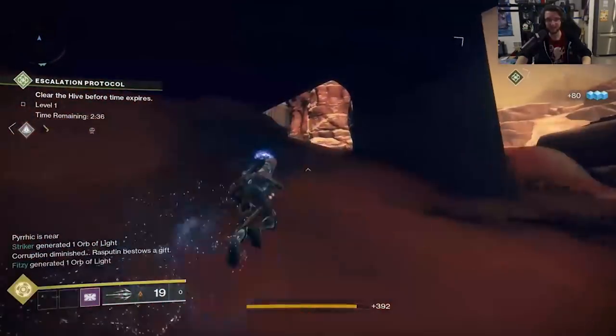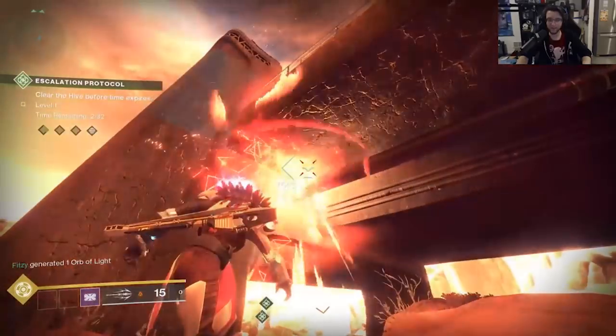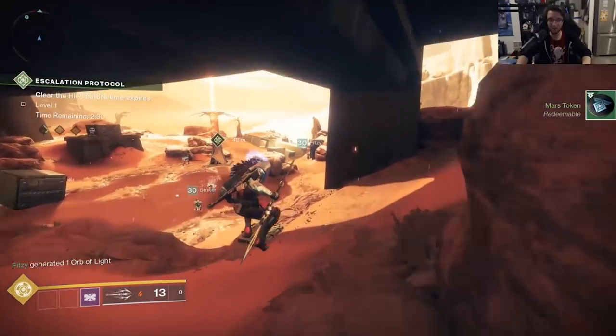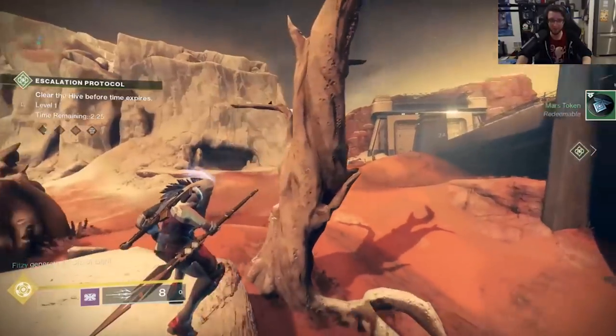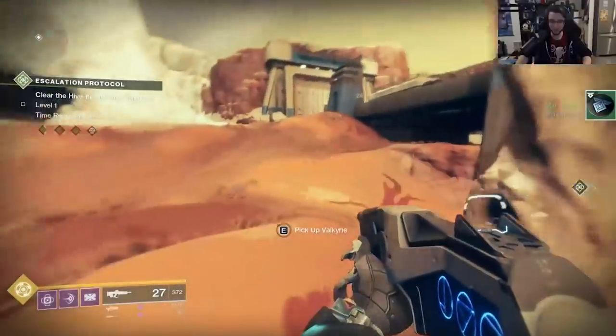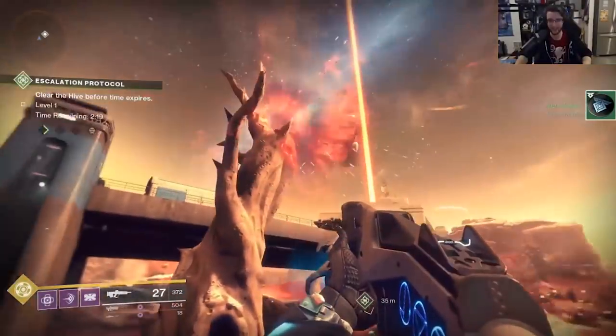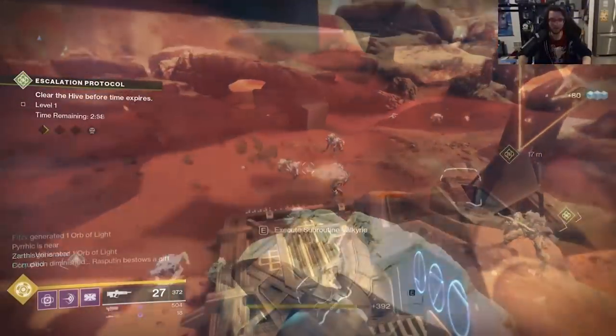In order to get a Valkyrie, you need to start Escalation Protocol and hope one spawns in, or while Escalation Protocol is going on, use an Armory key. Those Armory keys drop somewhat randomly on Mars as you open chests and do activities. You can get both of these in one Valkyrie activation, and you can drop the Valkyrie for your friends — just be aware that it's a very short timer.